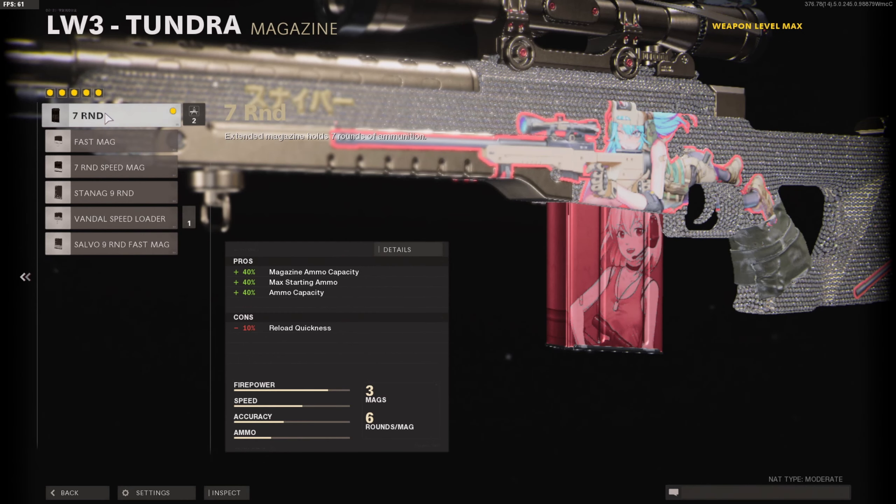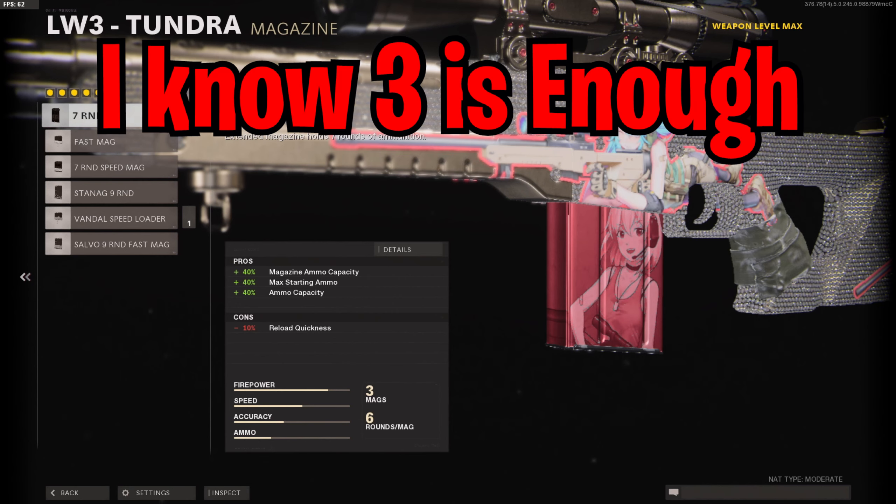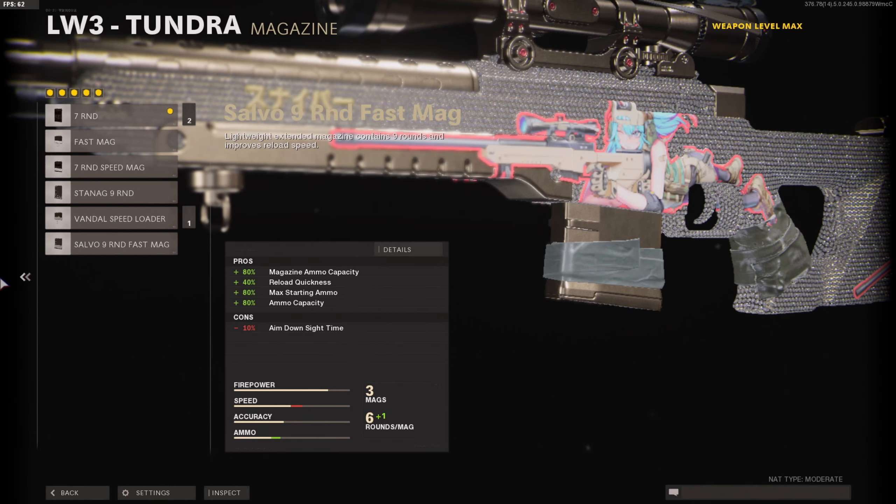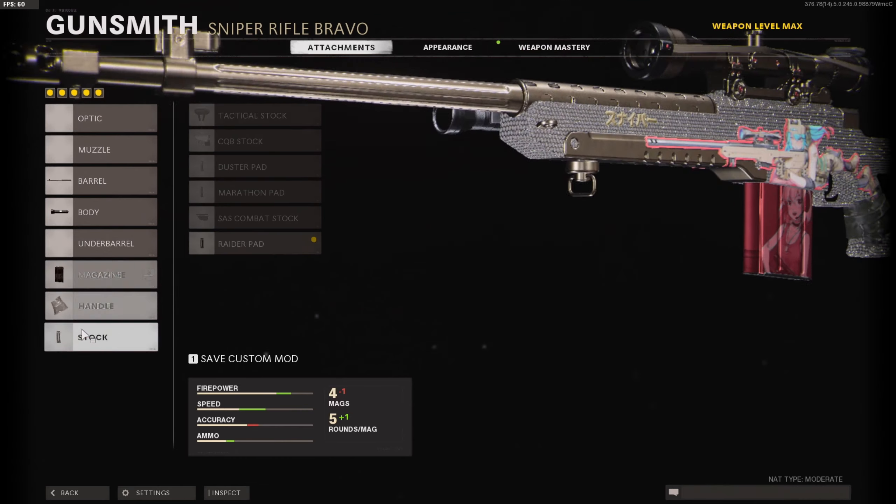The next attachment I like to use is the seven round mag. Whenever you put this on, you won't actually have seven bullets because the Tiger Team Barrel takes away one, so you'll have six — but six is still enough to hit a clip and three is not. It gives you two extra bullets, and the only downside is minus three reload quickness. That's it.